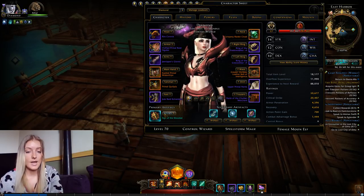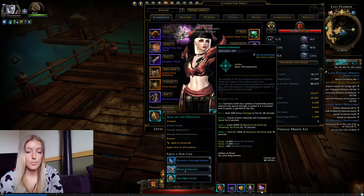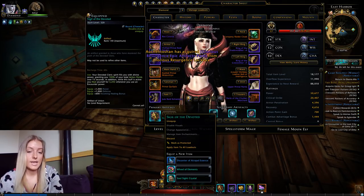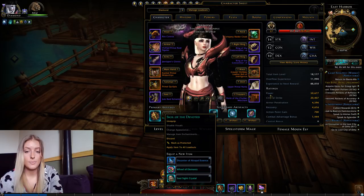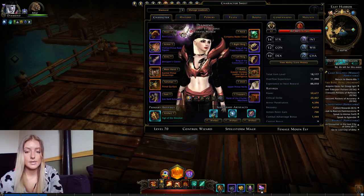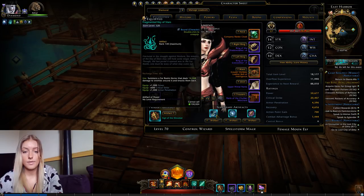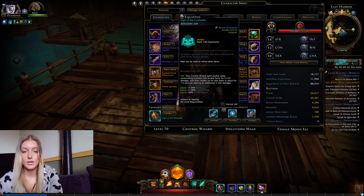For the artifacts I have 3 different artifacts and I switch them occasionally. Usually in dungeons on mobs I'm using Wheel of Elements, and on bosses I'm using Soul Sight Crystal. For dailies and grinding through weeklies and other quests I'm using the Sigil of the Devoted. The rest of my artifacts are just for stats, and I'm using the Sigil of the Controller because of the critical strike.